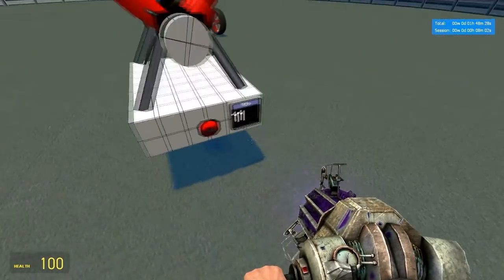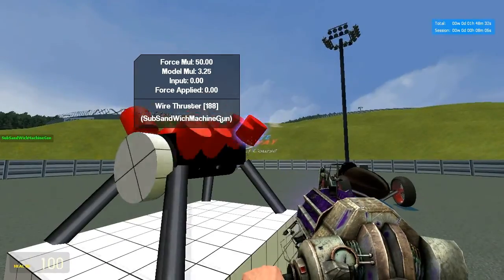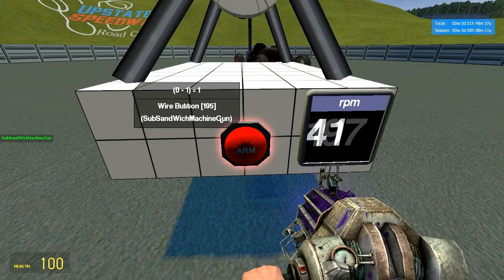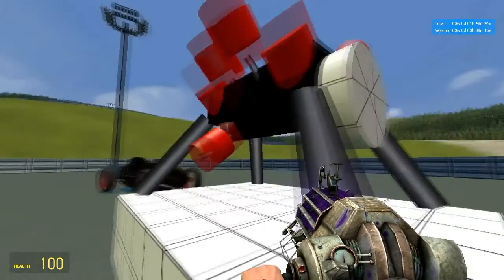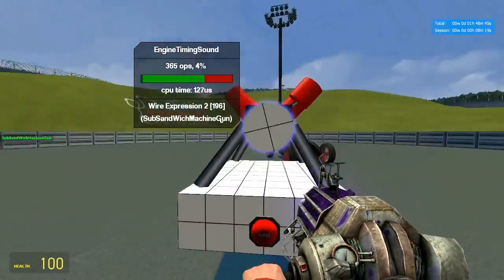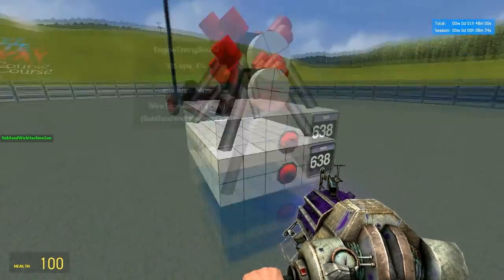So here we have the model I used to show this off on the server I built it on. If you run it, it does do the glitching out thing, and it always does, but eventually it gets going. You can see that it reaches fairly high RPMs for engines in this game.